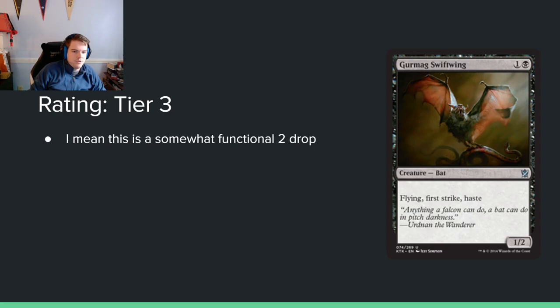Gurmag Swiftwing: 1 and a black for a 1/2 with flying, first strike, and haste. I put this in tier 3 because I think it's a functional 2-drop and there just aren't many of those. But it might just do nothing — it's a 1/2 with first strike which is kind of annoying. The problem is there's nothing that really buffs creatures in this set without Outlast doing it to itself. It kind of needs some help, but if you can get it there, it's pretty good.